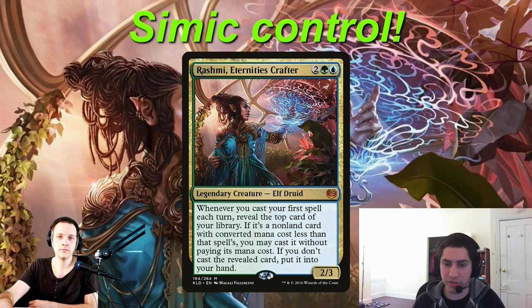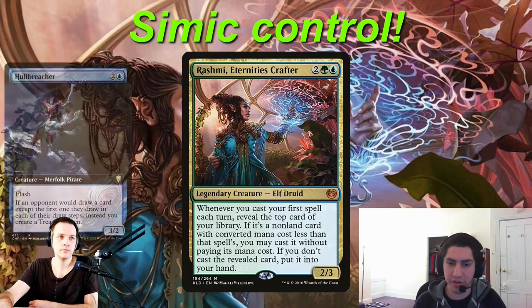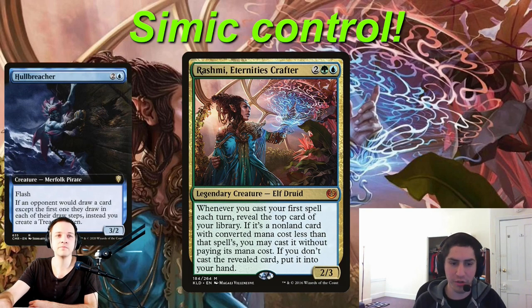The last part is also really important: you're putting the card into hand instead of drawing it. So it's dodging Hullbreacher or Notion Thief. Hullbreacher has become a really common card you run into — not even Stax decks only, but Turbo Breach decks play it as well. I don't know if there are many blue decks that don't play it. Yeah, well said.